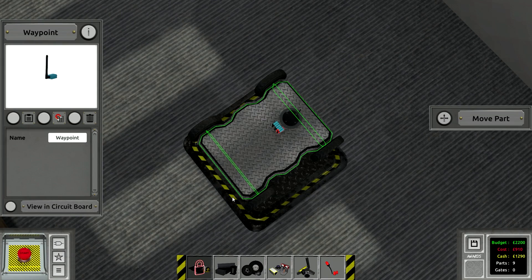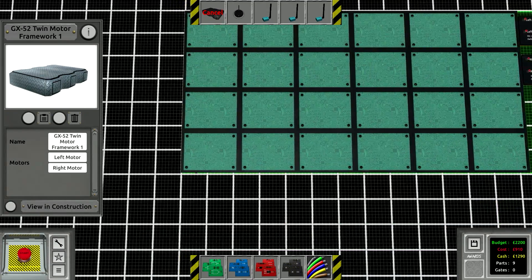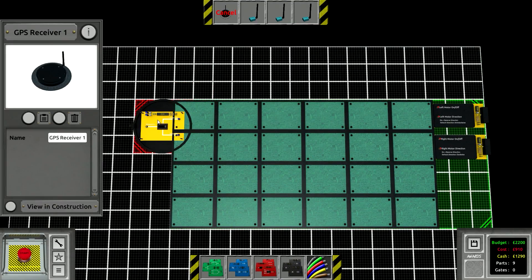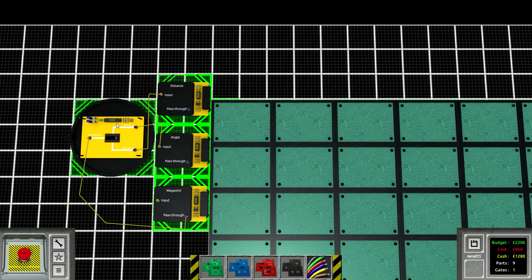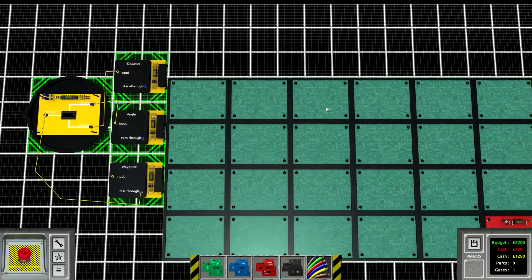The waypoint number is the input we feed it. Let's go into the circuit board and get the GPS portion set up, then deal with the object dodging after. Basically we've got the GPS receiver unit on the circuit board with inputs hooked into three number monitors for distance, angle, and waypoint. We've also got a dual switch to keep the vehicle always on and moving forward.